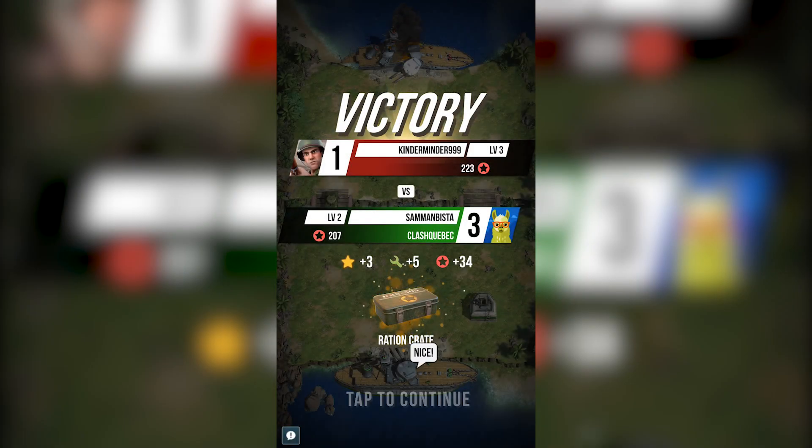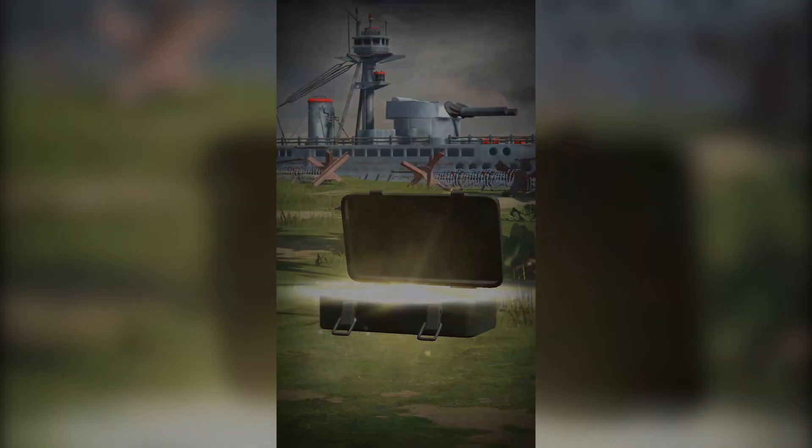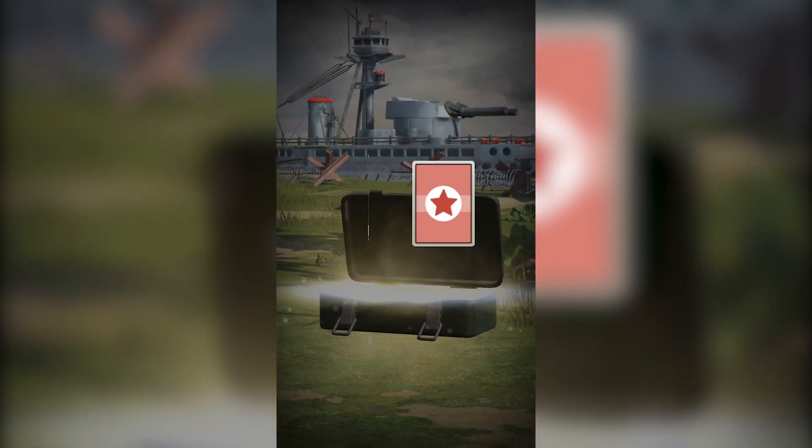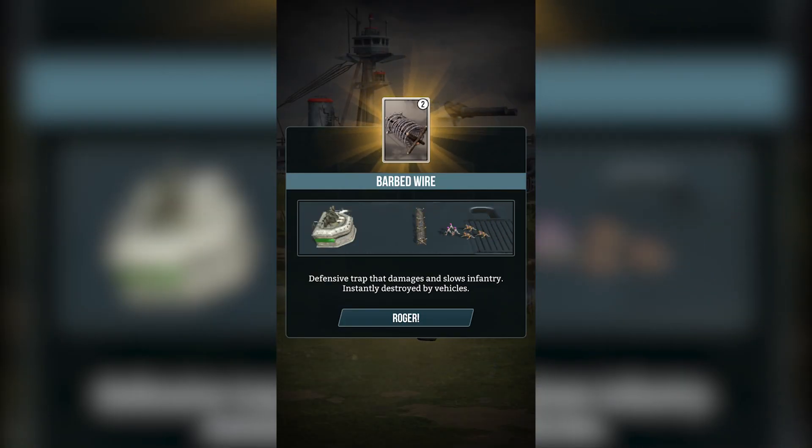Every time you complete a ranked battle you'll earn a crate. These crates contain supplies and gold, and they'll also contain unit cards, so you might be able to upgrade one of your existing units or unlock a new one to change your tactics and strategies altogether.